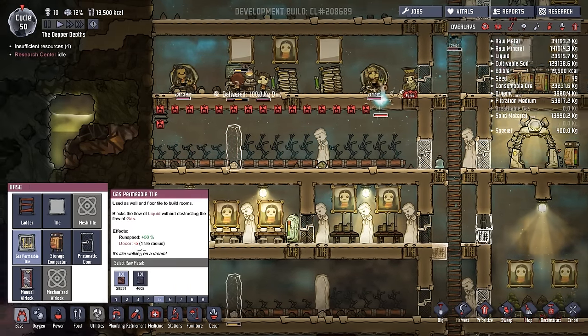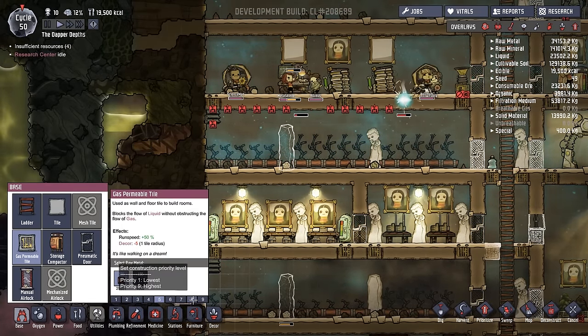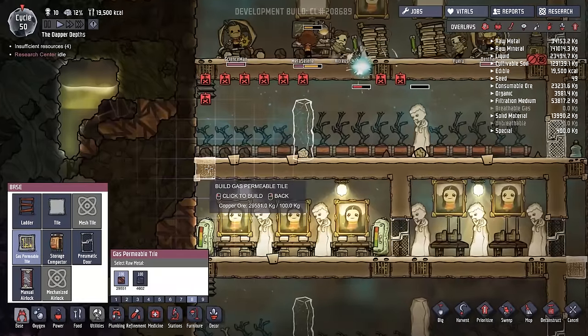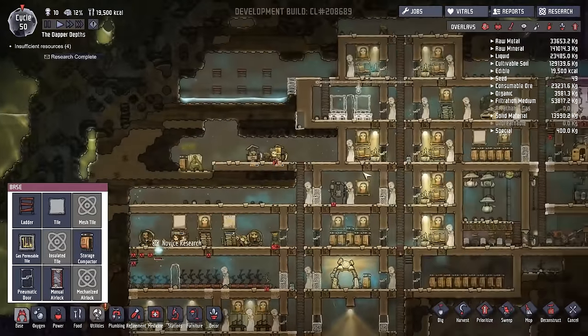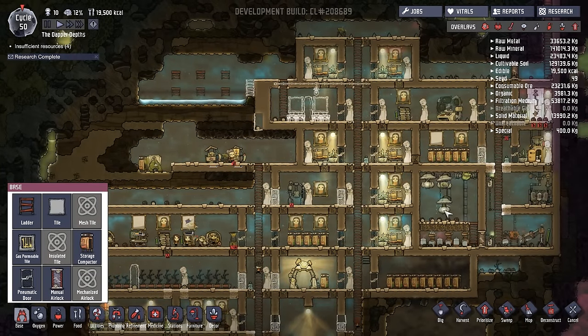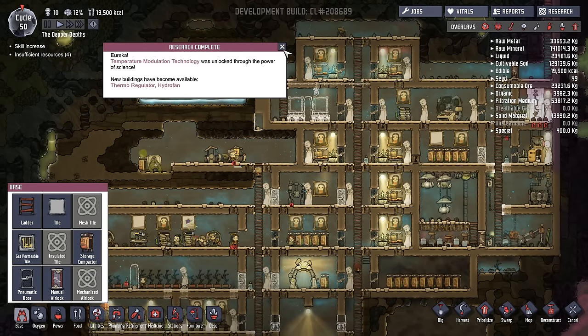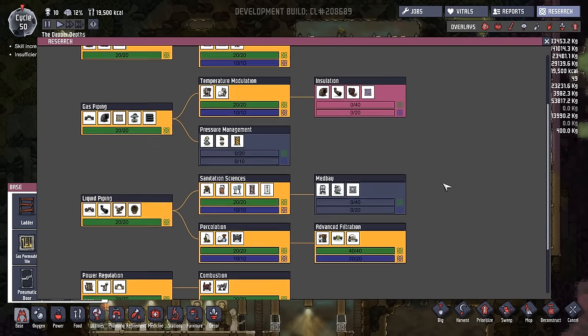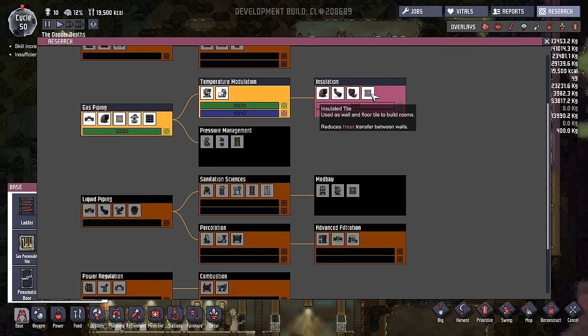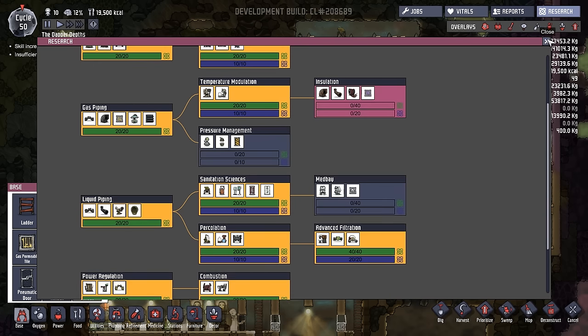I will reinstall the gas permeable tiles because I'm going to desperately need that air flowing throughout the base later on. We might adjust that a little bit further. We just researched temperature modulation, which is actually quite fantastic, and yes, we are going on to insulation — that is going to be necessary in our plans.